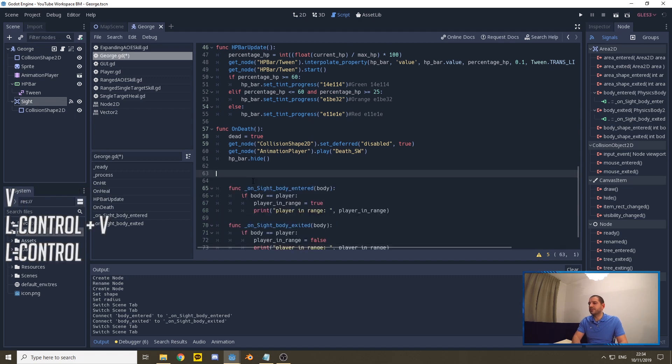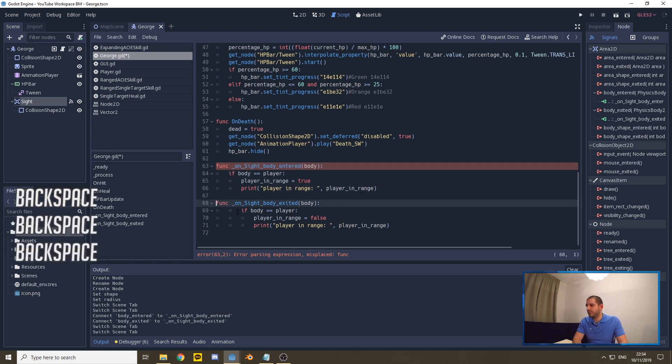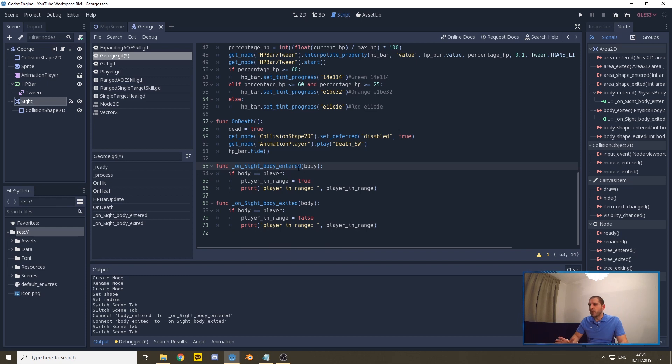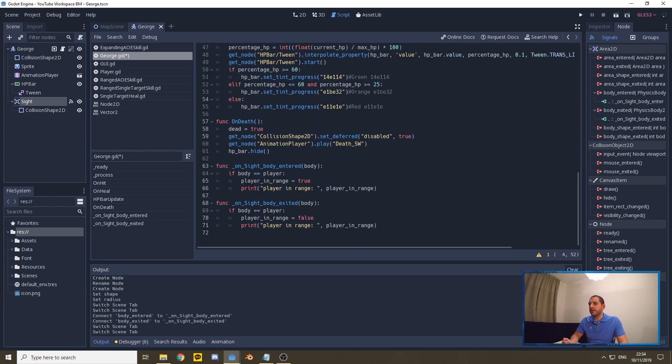Now I'll overwrite the signal functions — the function names stay exactly the same. When the body entered the 'sight' area, we verify if that body is actually the player node, and if so we set player_in_range to true and print it for testing. When the player exits the Area2D sight of the enemy, we again verify it's the player, then set player_in_range to false and print that as well.